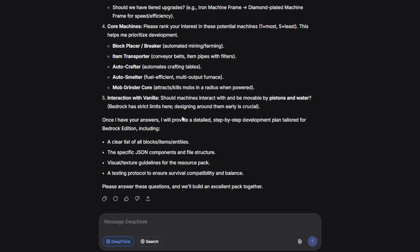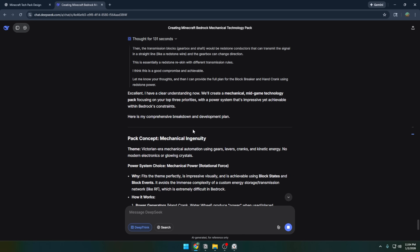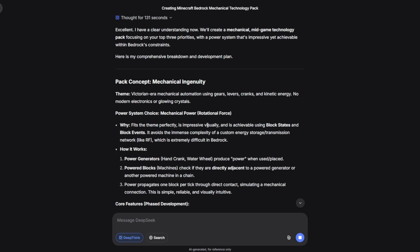After all that thinking, it has five questions for me. Then it starts building. It thought for 131 seconds and is going for a more Victorian-era mechanical automation pack — stuff like gears, levers, and cranks. It sounds more advanced than ChatGPT, so hopefully it can pull it off.